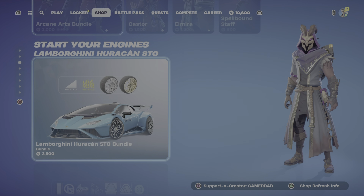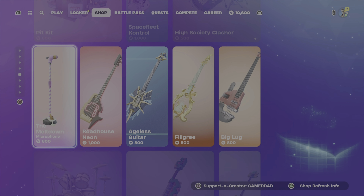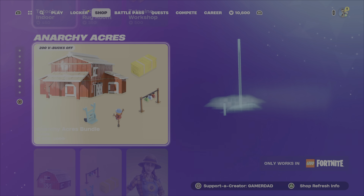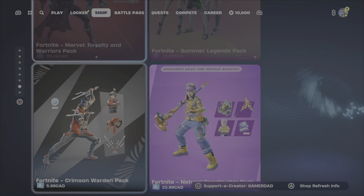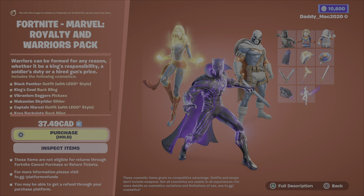We've also got Hemlock in the item shop, as well as the Arcane Arts Bundle still. The same cars are here from Adidas — that Lambo. Jam tracks, nothing brand new. And then the usual packs down at the bottom, including that Marvel royalty pack that came out the other day — way too expensive at $37, though.